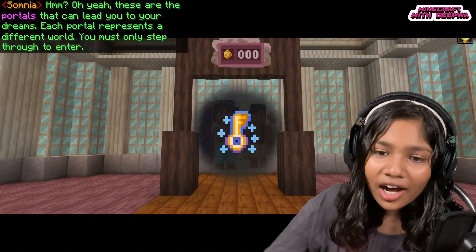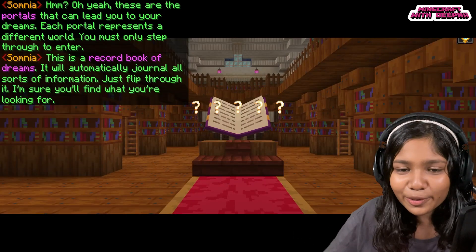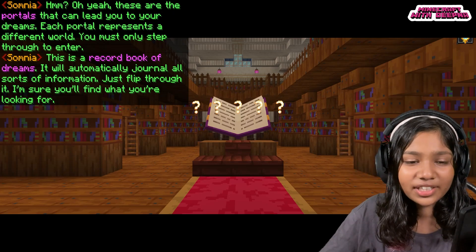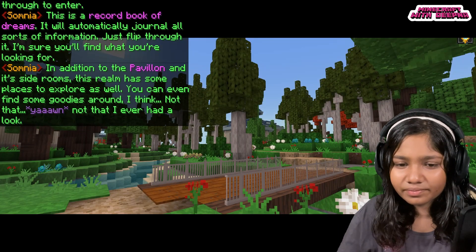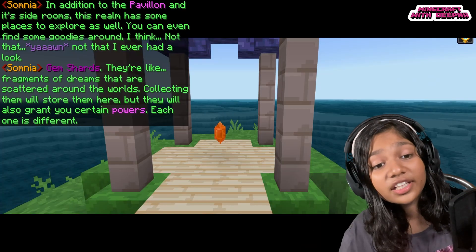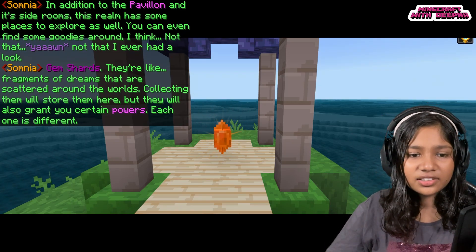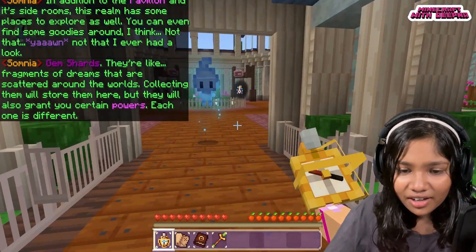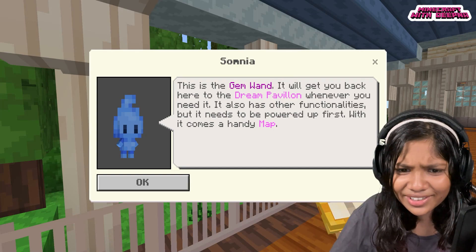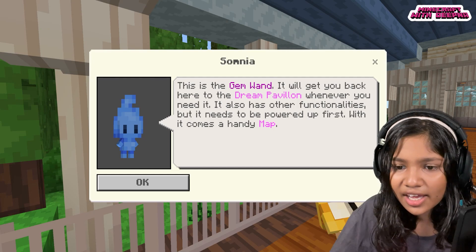There's a portal — I need portal keys to enter these portals. This book looks enchanted; it has the record of dreams. Dreams are like the portals we go into. There are side rooms too. I have to collect gem shards — they give me powers! This gem will get you back to the Dream Pavilion whenever you need it and has other functionalities, but it needs to be powered up first.